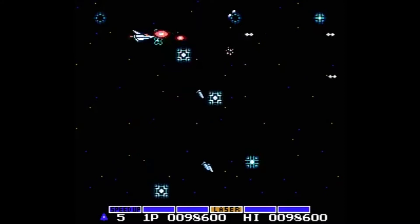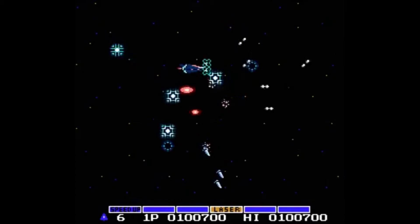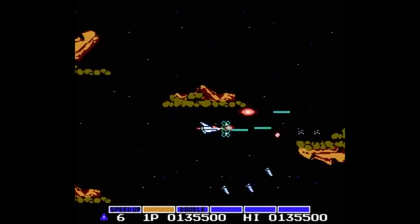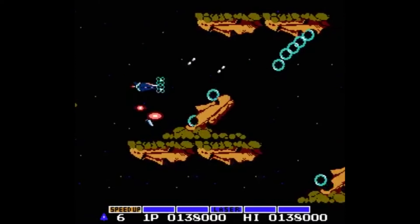Gradius boasts the honour of being the first time an actual story and ending were included in a shoot-em-up, or shmup for short. Your planet, Gradius, is under attack by an evil race called the Bacterian. To save them, you've been launched in a prototype spaceship — the Vic Viper, known to North American players as the Warp Rattler. You must pilot through several different stages set throughout various environments, fighting a seemingly endless horde of enemies and bosses along your way to destroy the core.